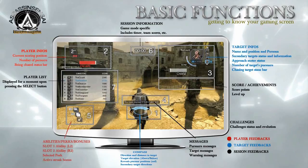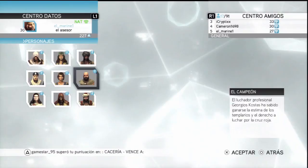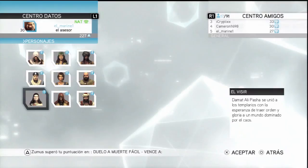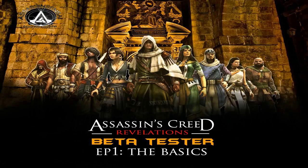Well gamers, assassins, my friends, this concludes the first episode of Assassin's Creed Revelations Beta Tester, titled Basic Functions. For the next episode, I will personally analyze each available beta multiplayer Templar and share my personal thoughts on their unique clothing, weapons, taunting comments, and killing animations. I hope you have enjoyed this — please comment, rate, subscribe, and share. See you soon. Bye.